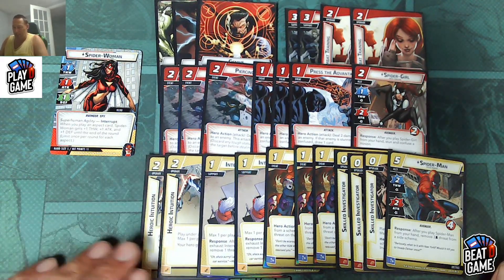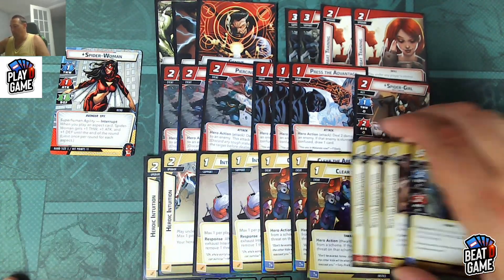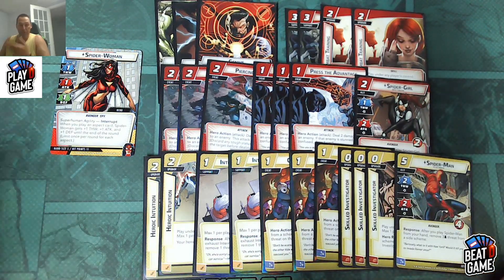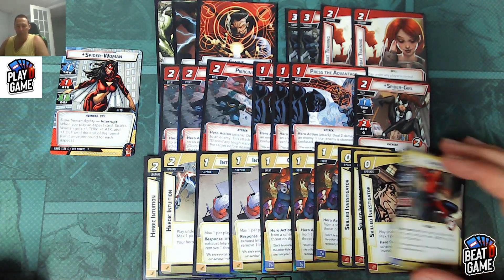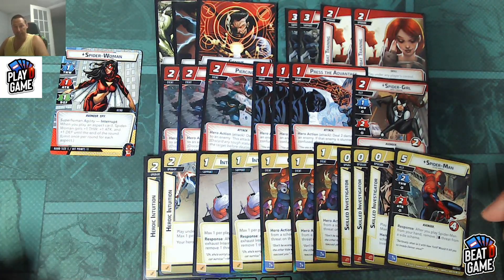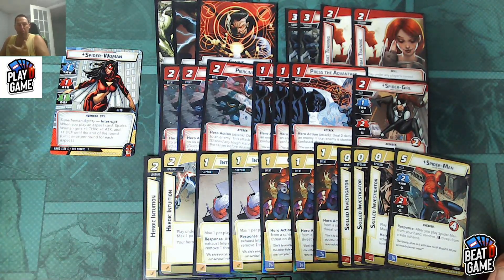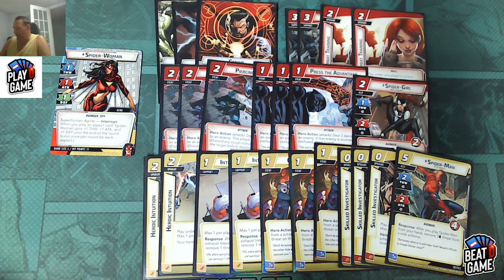Then you get reprints of Heroic Intuition and Interrogation Room, plus some great card draw cards: Clear the Area (remove 2 threat and draw a card if you remove the last threat), Skilled Investigator (a 0-cost justice card you can play under any player's control — draw a card when you defeat a side scheme), and our friendly neighborhood Spider-Man, a 2-thwart, 2-attack ally that costs 5 and removes 3 threat per player from a side scheme when you play him.